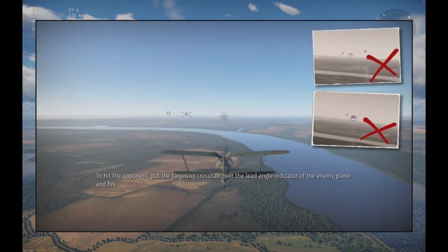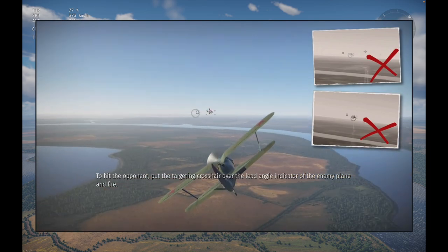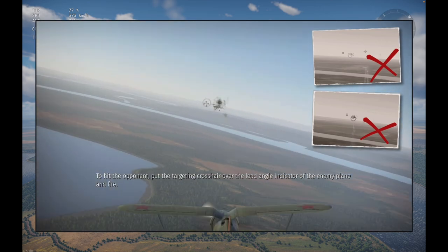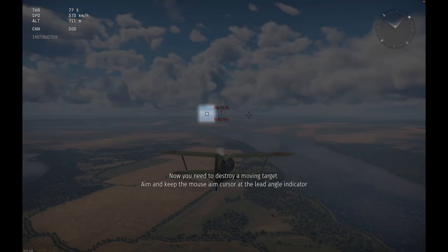To hit the opponent, put the targeting crosshair over the lead angle indicator of the enemy plane and fire. You need to fire right at it to hit the target.